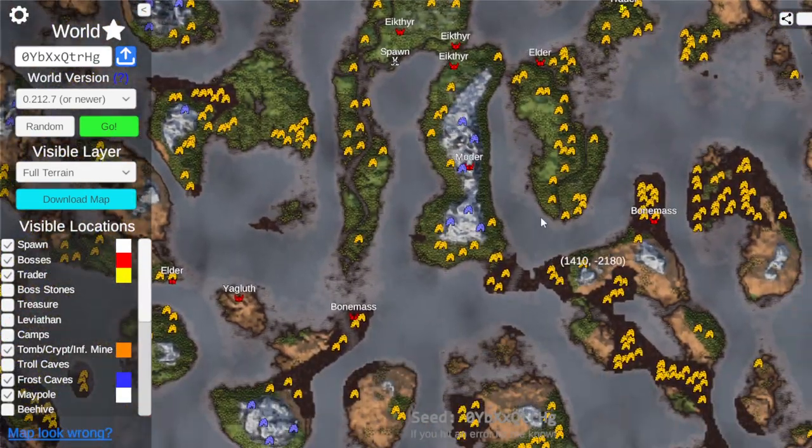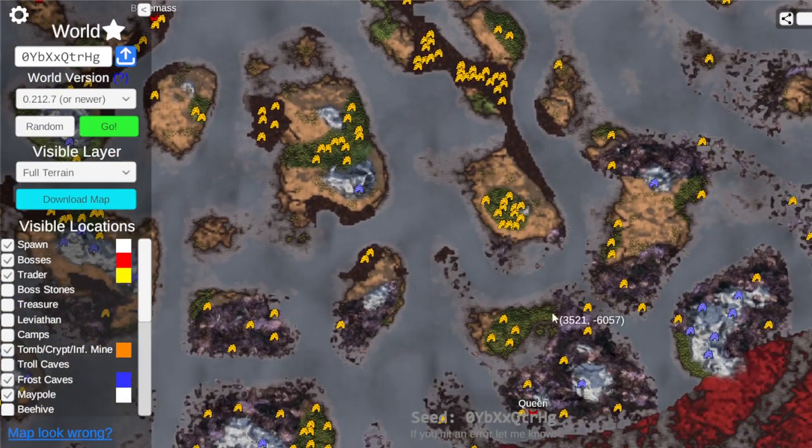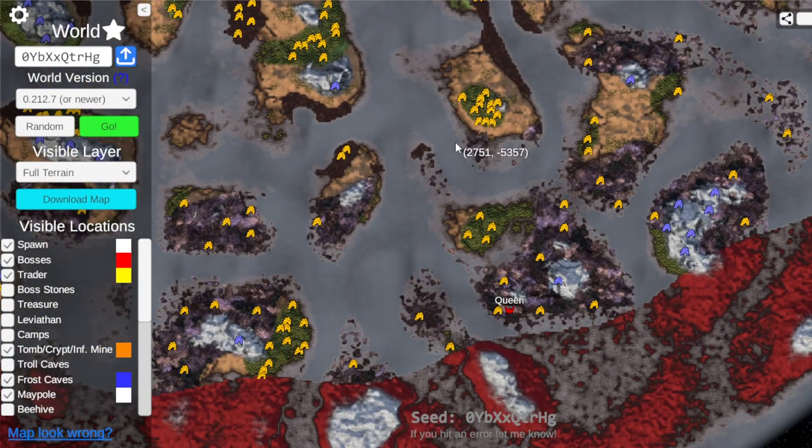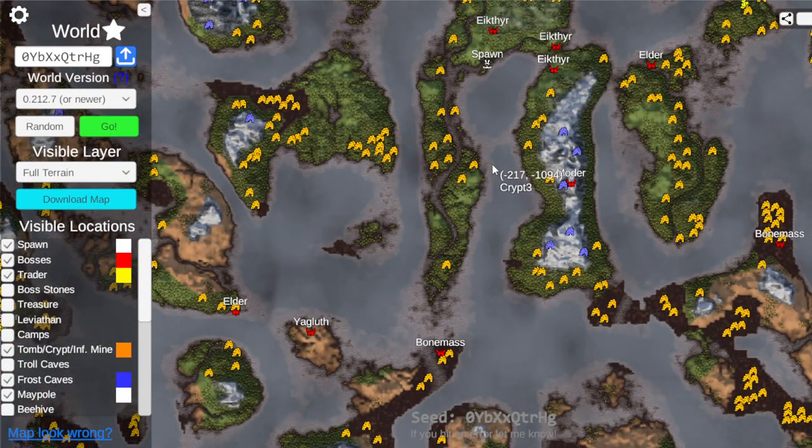Usually the seed will take you around this way. You got the Elder here, probably go down here, and then Mistlands down here where the Queen is. Frost caves aren't the best in that regard, but this unique spawn is super interesting.